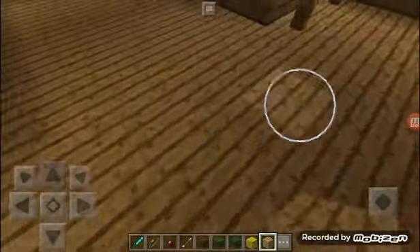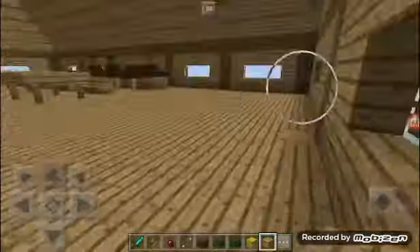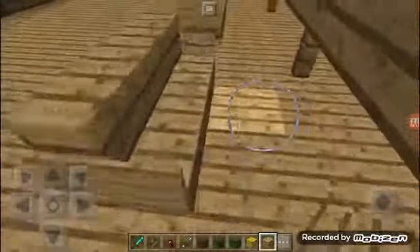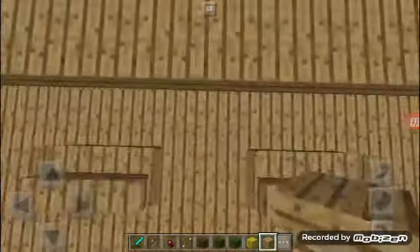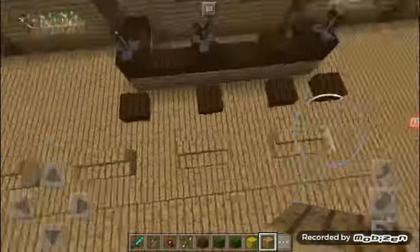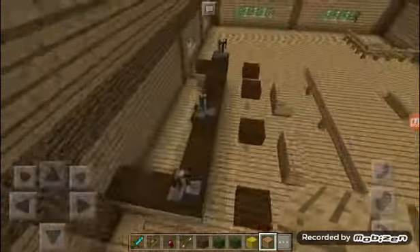The upstairs is right here — the stairs that go up. And here is a bunch of chairs or benches, and here is the table, and here is like a bar or something.